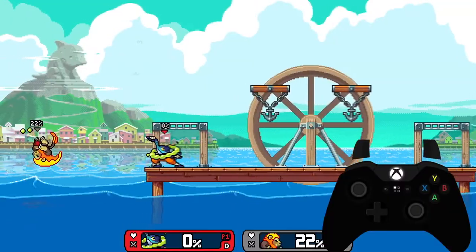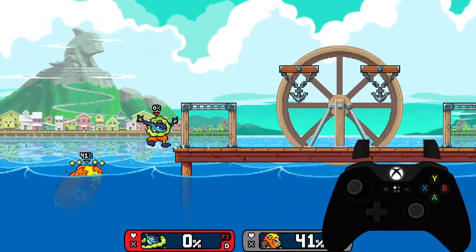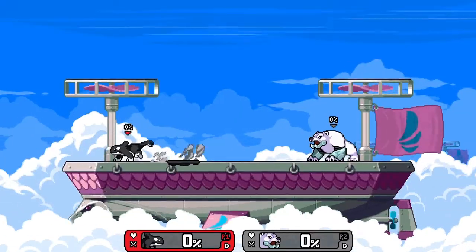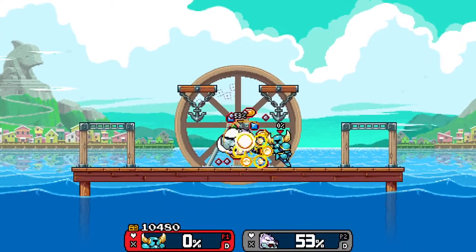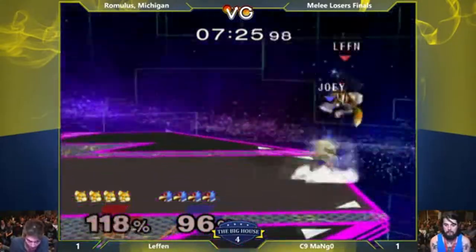The same thing can be said for Rano or any other character that has a strong back air. Moonwalking in general is pretty fun whenever you're trying to perform any type of stylish combos, so get creative whether you're new or a seasoned veteran of the game, and come up with some cool combos or edgeguards.